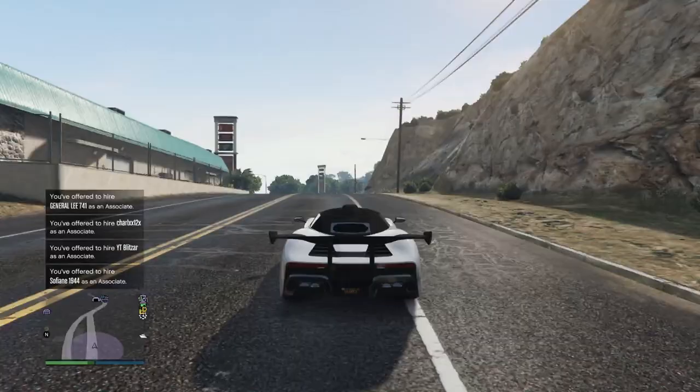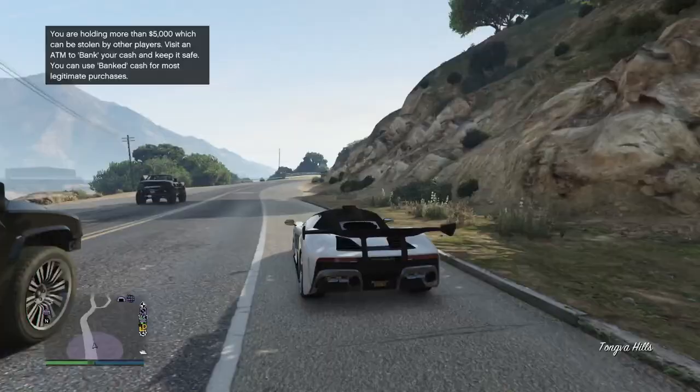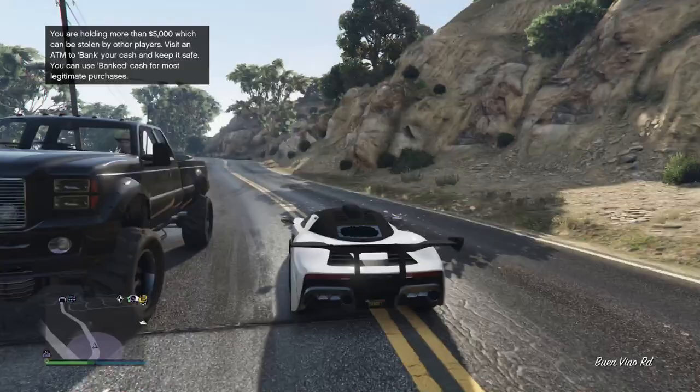Hey guys, what's going on? Mark here. Today I'm going to show you guys how to unlock the secret gunman for the Diamond Casino heist. His name is Patrick McCreary, or Packy, and he is rated at Expert Level.